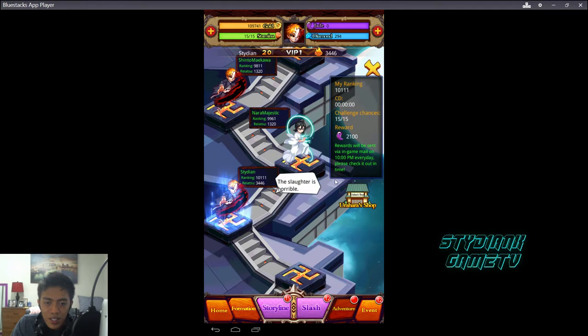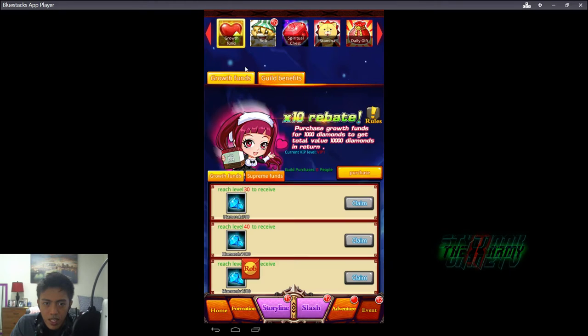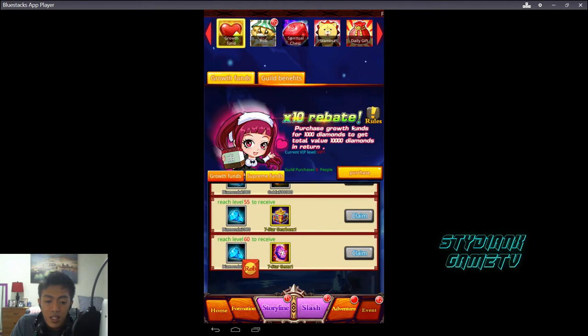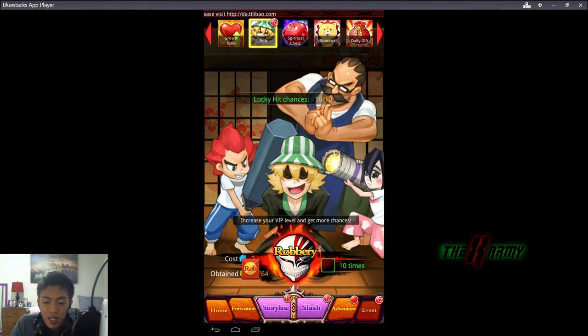They have pretty cool events. Right now there's a 10-times rebate event — basically you top up 1,000 gold, buy the growth plan, and in return you get 10,000 diamonds. There's also a Supreme Fund event where you get additional diamonds and other rewards.